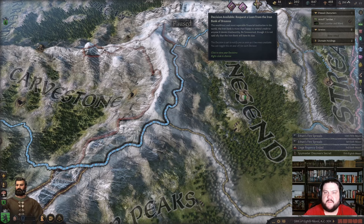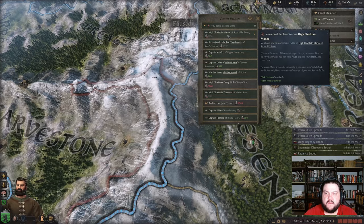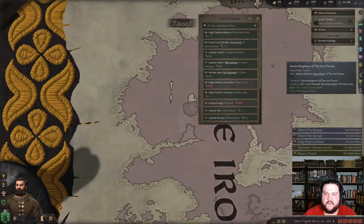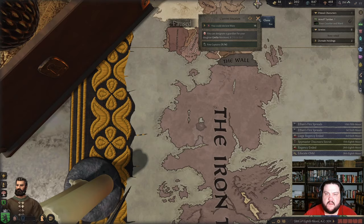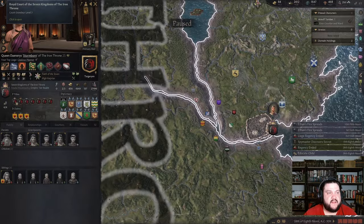Grand tournament. Want to end my regency, dismiss my son? My chieftain captain Bloodstone — where's the Bloodstone? It's all up there. Why can I declare war on those people — makes no sense. I don't care about those islands. Designated guardian — sure. Okay everybody, I think that's where we end it. We lost the war, Queen Daenerys is back on the throne — really interesting.